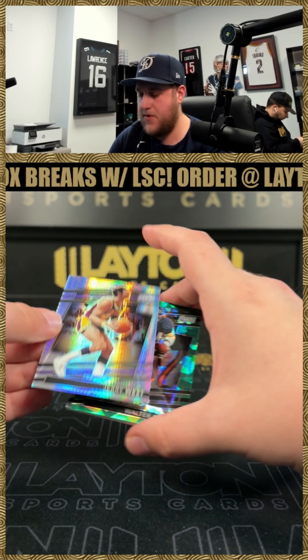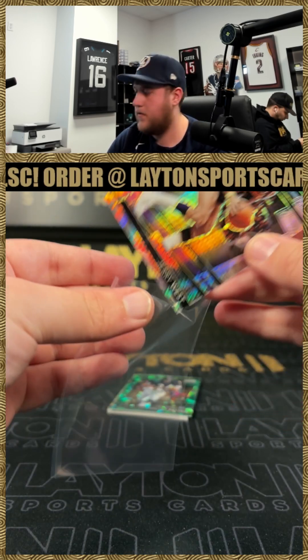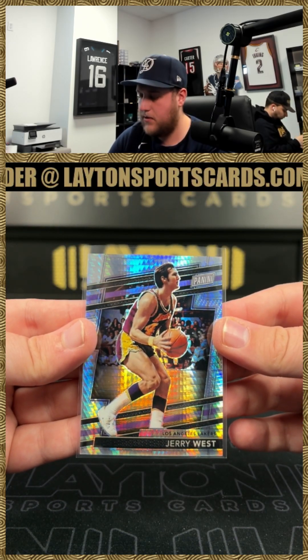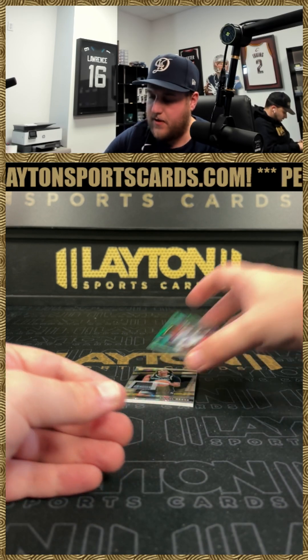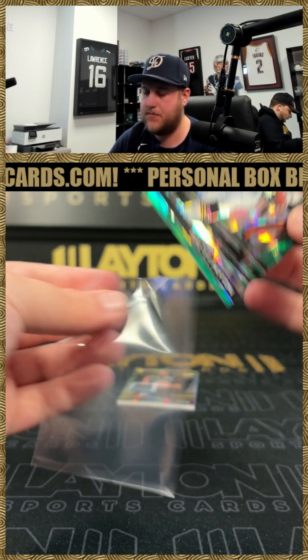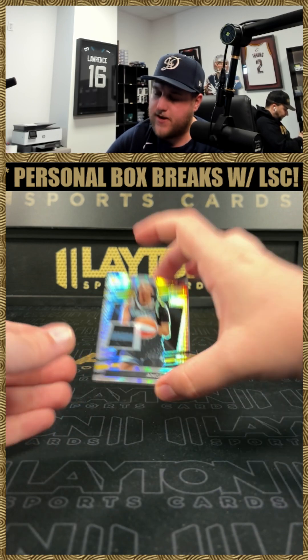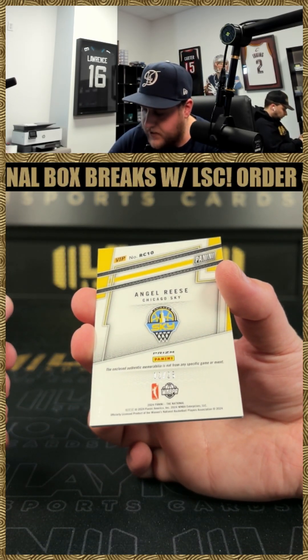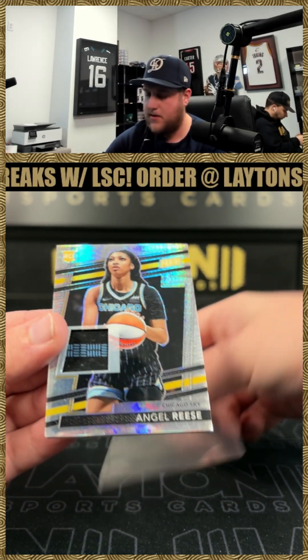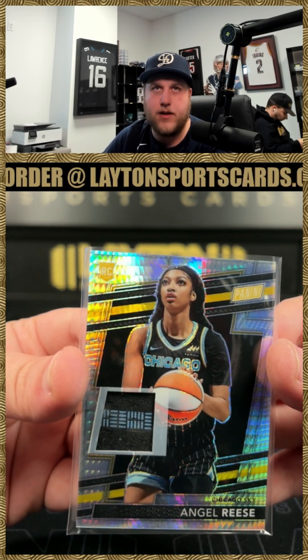That's going to be a pulsar of Jerry West. That is going to be a Walter Payton to 99 — that's awesome, a 99. And that is going to be an Angel Reese on the relic card, number 12 of 25. Nice one there — that's awesome, congrats on that there you go JR, Angel Reese on the relic. I would say patch honestly on that one.